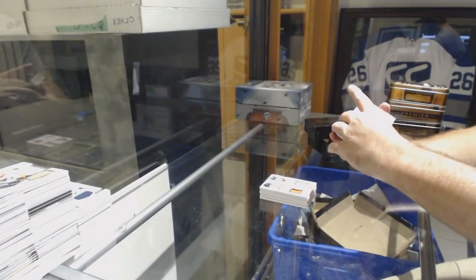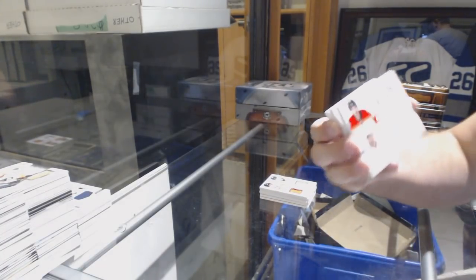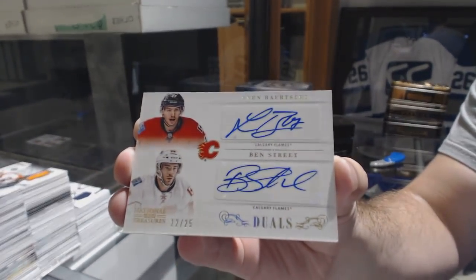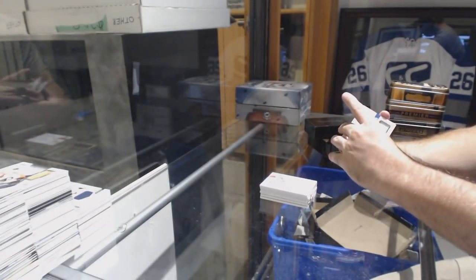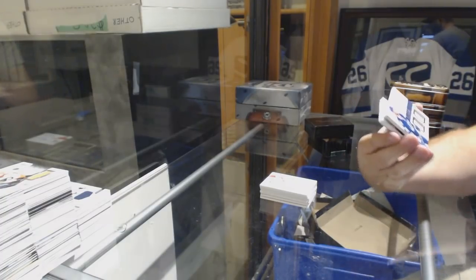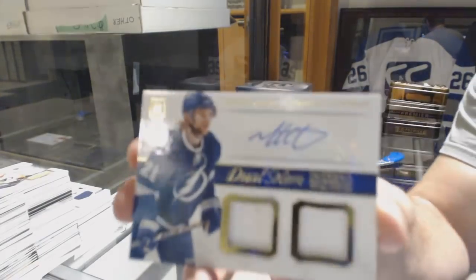For the Calgary Flames, numbered 25, dual autograph of Beardslee and Streeet. For the Tampa Bay Lightning, dual jersey auto, Michael Koska.